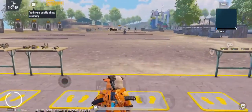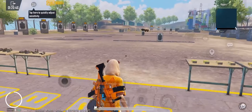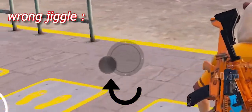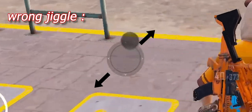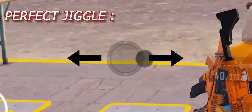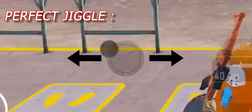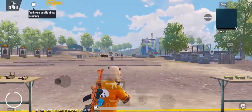Let's see how to do a jiggle. Most of us make a common mistake with the jiggle. If you want to do a left and right cross, it will be a perfect jiggle. If you want to do a straight and horizontal movement, it will also be a perfect jiggle.